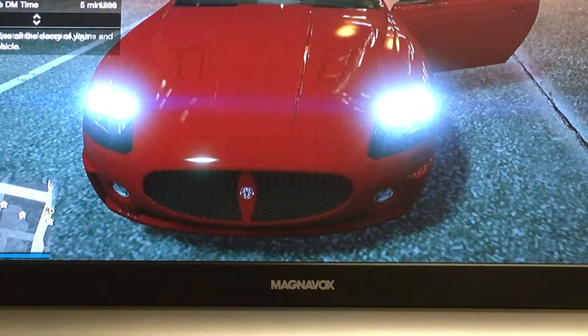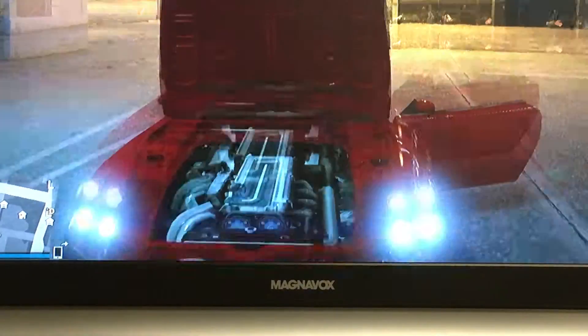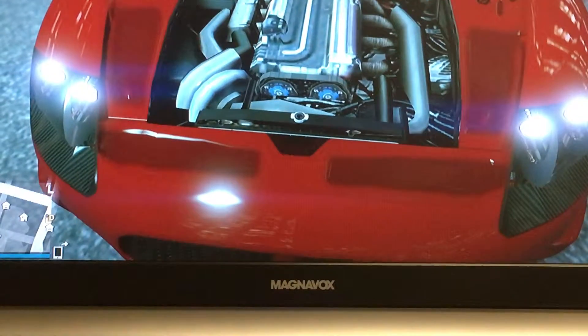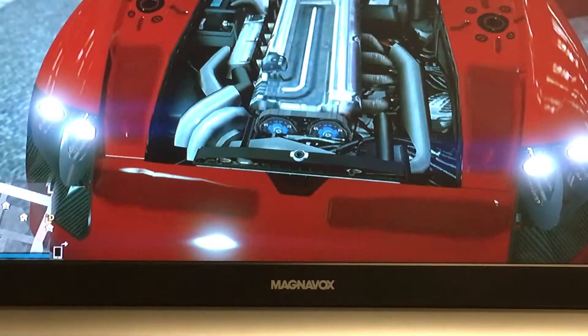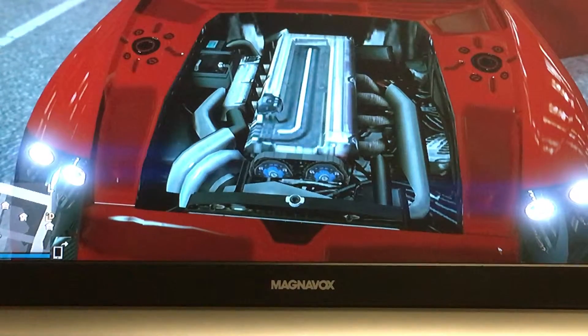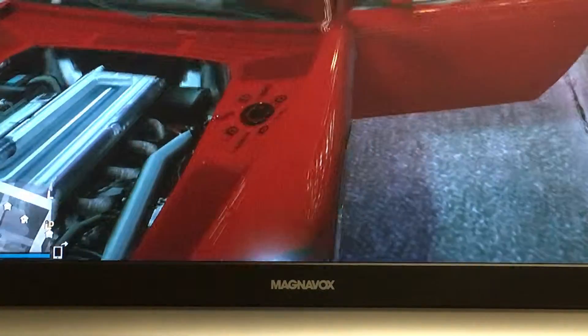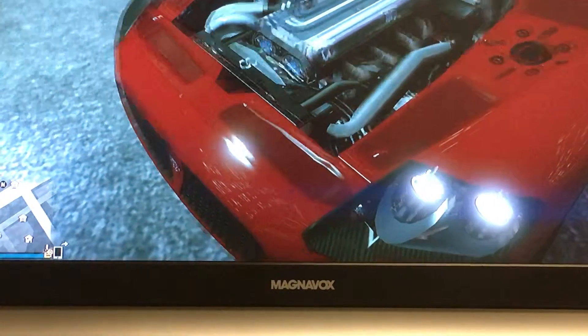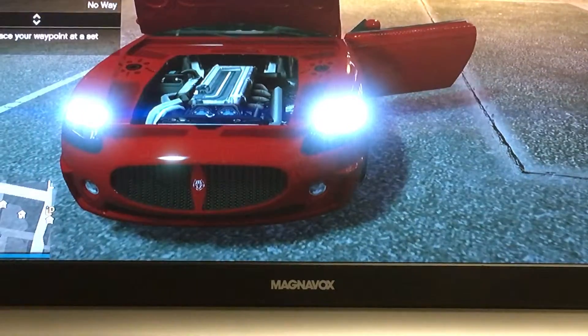Let's go ahead and pop the hood. You can do that by going to the interaction menu, going to vehicle doors, and selecting Hood. Power is routed like its real-life variant, the Jaguar XKR, through a 5-liter supercharged V8. Its real-life variant produces around 500 horsepower. As for torque, I don't have it in front of me right now. Let's go ahead and get a sound clip.